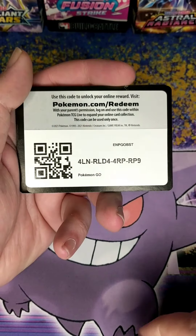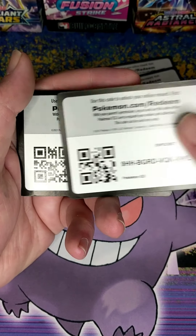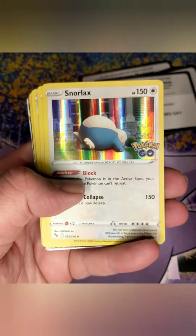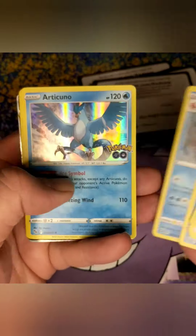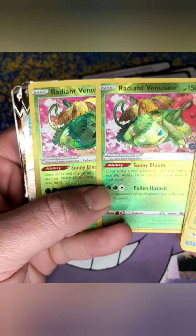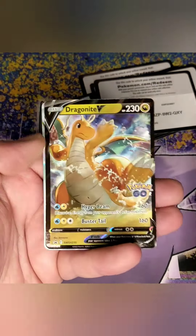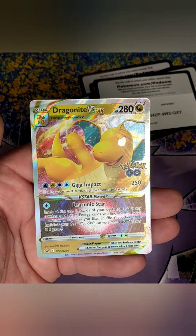Let's go over the hits real quick. Some code cards for you. We had regular holo Venusaur times two, Snorlax regular holo times two, Gyarados regular holo, Articuno holo, Zapdos holo, Radiant Venusaur times two — those are so pretty. Then the Conkeldurr V Full Art. And the promo Dragonite V ultimate art, and Dragonite V-Star.